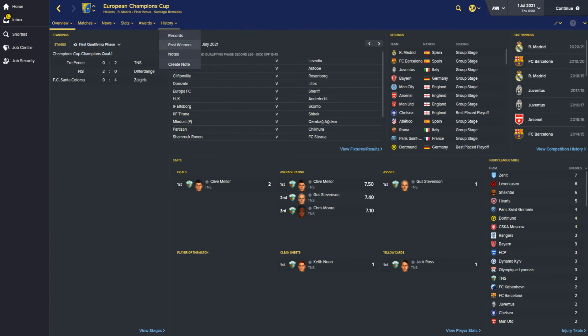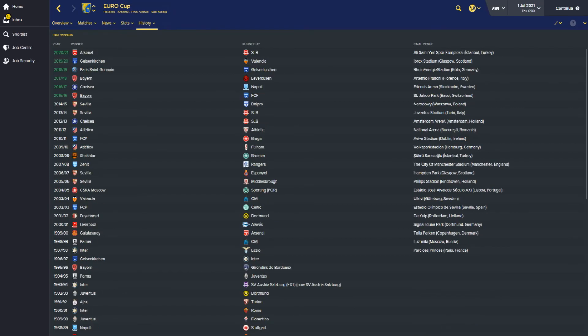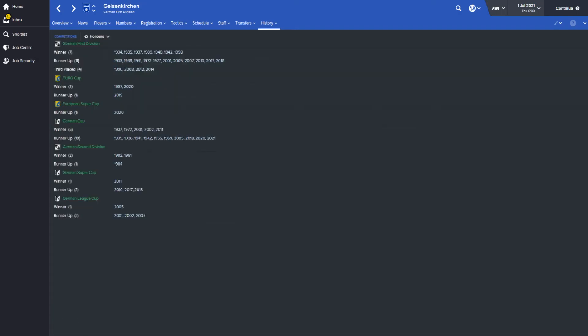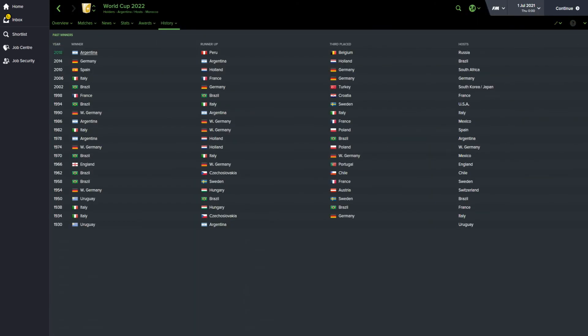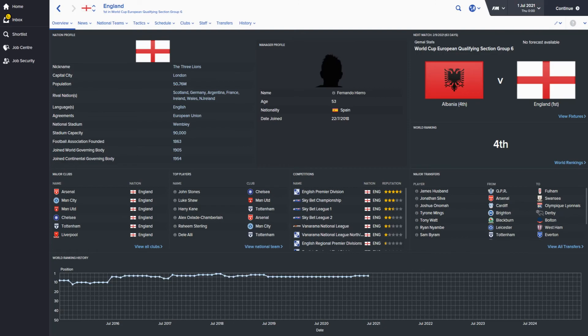Looking at the European Champions Cup: Arsenal won it in 15-16, then Juventus twice in a row, then Real Madrid, and Barcelona and others have swapped it around over the past few years. The Europa League was won by Bayern, Chelsea, Bayern, PSG and then Gelsenkirchen — which I think is meant to be Schalke. The World Cup was won by Argentina with Peru as runners-up. For the Euros, Spain won it against England, and Euro 2020 was won by France against England — so England reached two finals in a row but lost both.